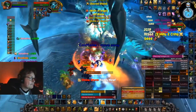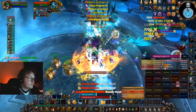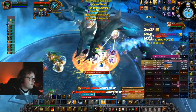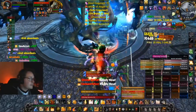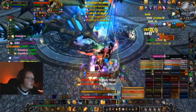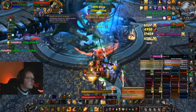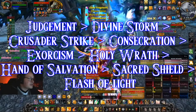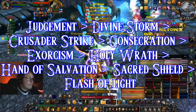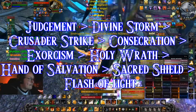Avenging Wrath is cast before the second Judgment is cast. After the opening burst we will want to stick to the priority list: Divine Plea if your mana is lower than 25% in general, or lower than 50% on the Lich King pre-third phase. Then Judgment, Divine Storm, Crusader Strike because it can reset Divine Storm, Consecration, and Exorcism — remember to only use Exorcism with Art of War.